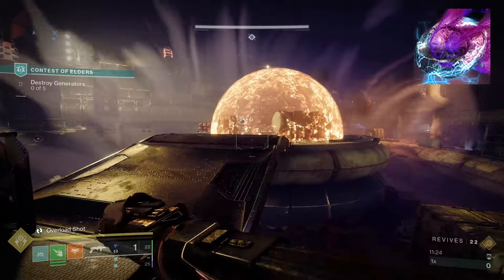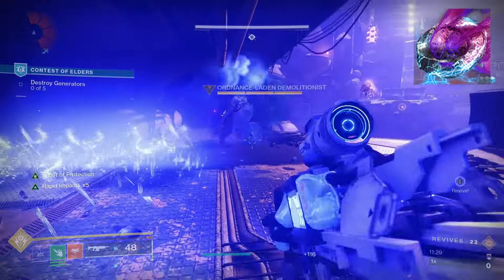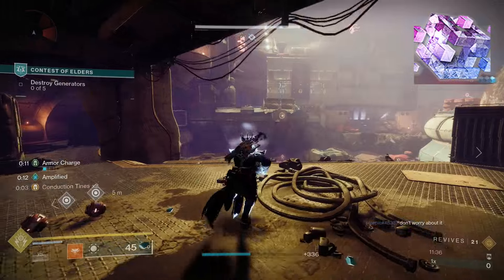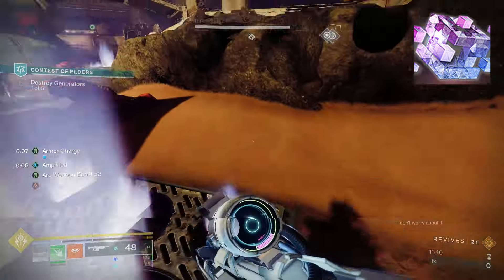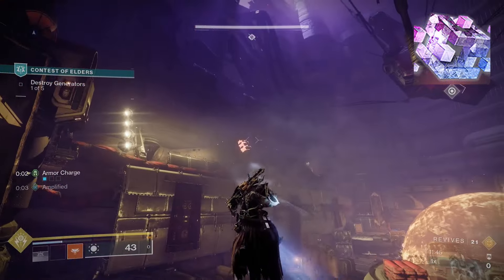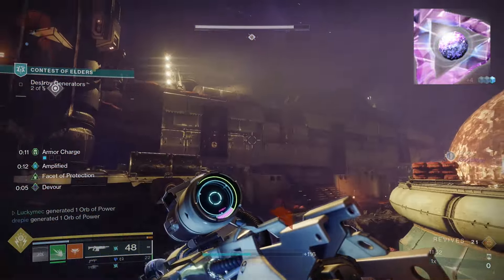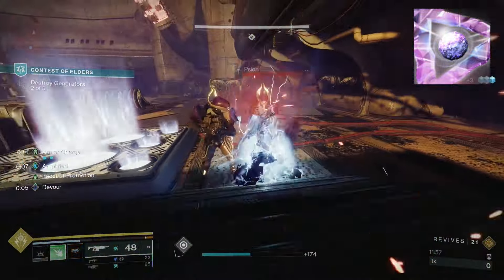We're bringing the Storm Trance super since it now recharges faster and deals more damage to champions. It's easy to stay in for a long time since all the kills you'll be getting are arc ability kills, giving you stacks of conduction tines which slow the super drain rate. For the class ability, I'm taking Phoenix Dive for its mobility and instant health. For the melee, I'm bringing Arcane Needle, mainly because we get three charges. For the grenade, I'm bringing Storm Grenade — not only because it's super strong, but also because we need arc ability kills to keep up those stacks of conduction tines.